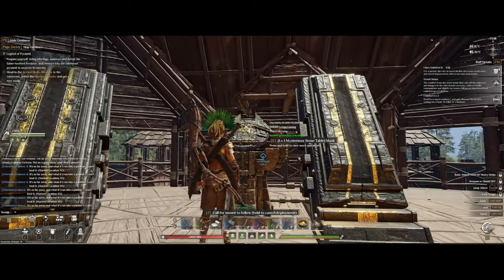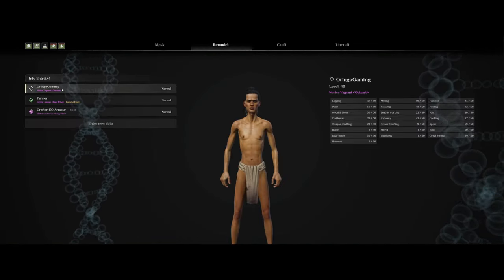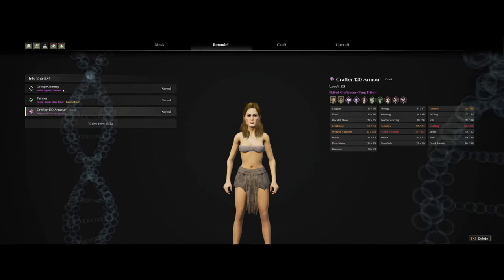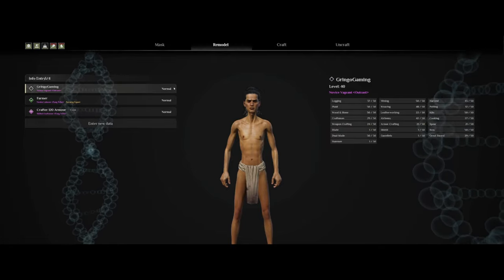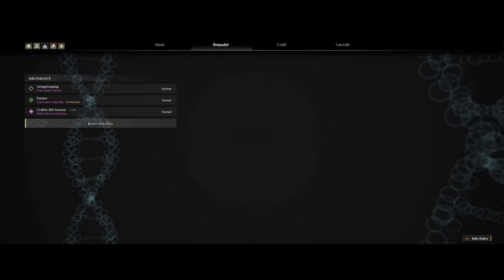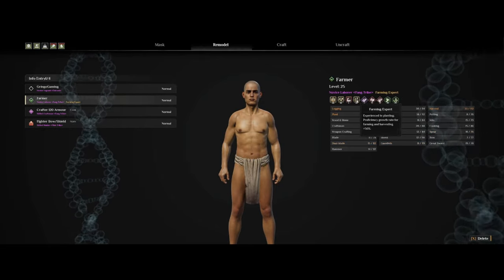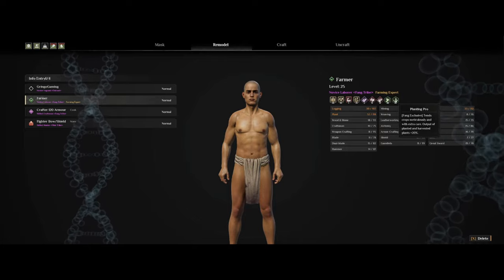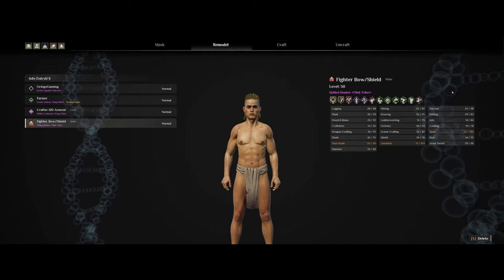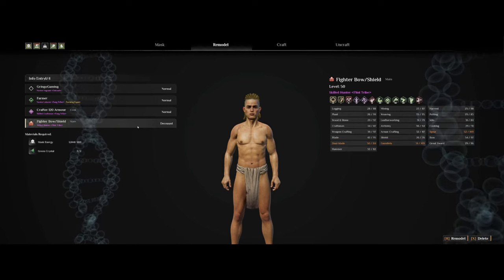Now that you have the table, you can use it to save some of your NPCs. If you look at the remodel page, that's where you can import characters — you'll have three slots to choose from on official servers, with one slot occupied by your starter character. To add a character, simply control the NPC you want to save and select an empty slot, then press Space, or click on the info entry in the right corner. For example, I have a master farmer, a crafter/cook, and my new main character saved.